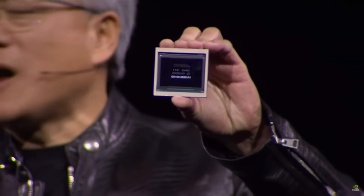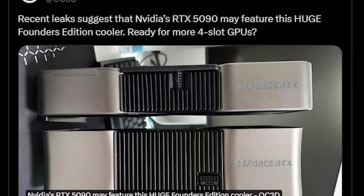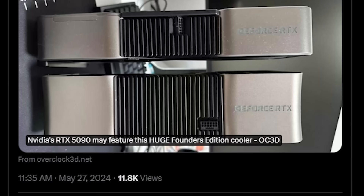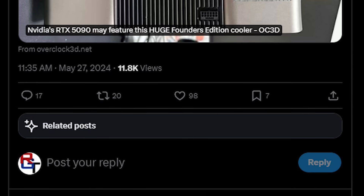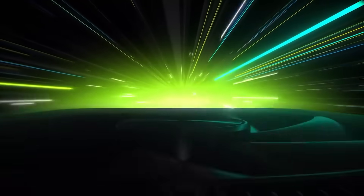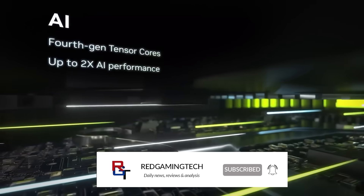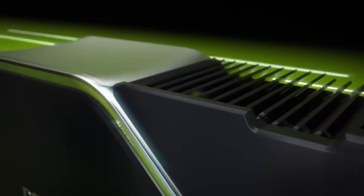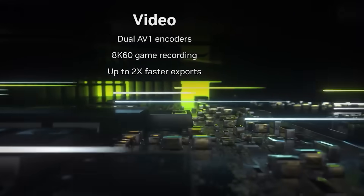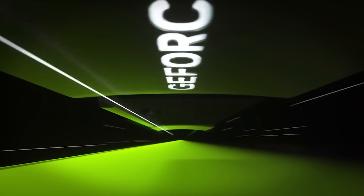The timing of this leak is interesting. There have also been comments regarding the cooler — it seems it's going to use a dual fan design for the Founders Edition model, while AIBs can do what they want. There are also reports that the 5090 is being tested at 600 watts internally at NVIDIA, but this is very meaningless — it could just be internal testing of how the cooler scales at higher temperatures and whether the PCB is handling the power. Don't forget that the 4090 operates at a default of 450 watts, but many cards can hit 600 watts just by increasing the power limit.